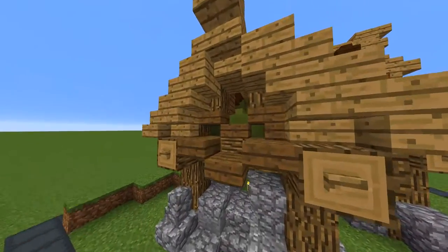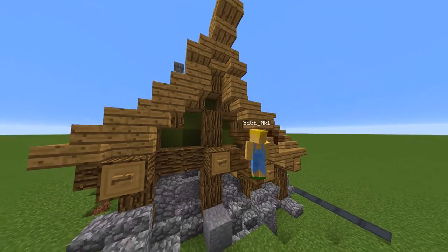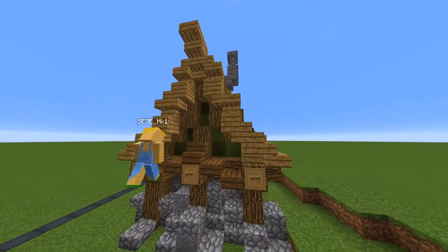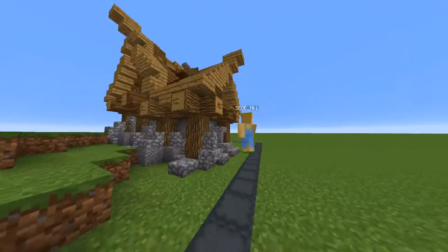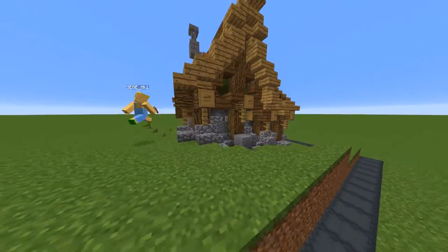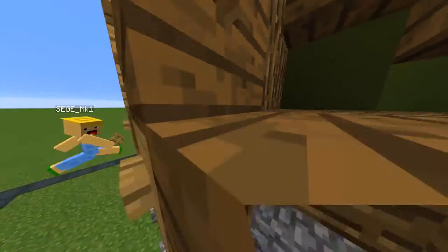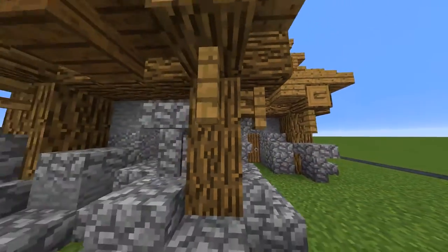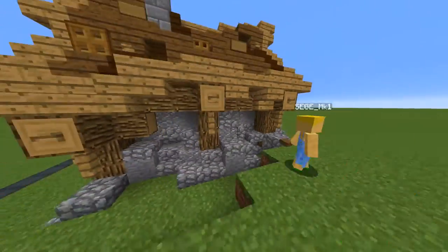To detail the walls of the second story I just place in a couple of spruce wood stairs and slabs. As a final touch up I go around and place a fence post under each log poking out, put the door in place, and go around once more to add some support with slabs and stairs made from spruce wood where it makes sense.